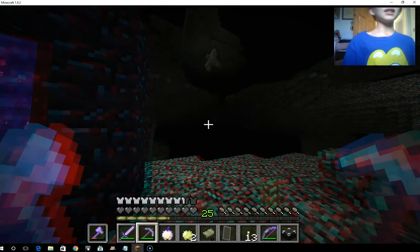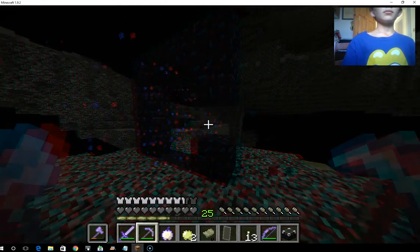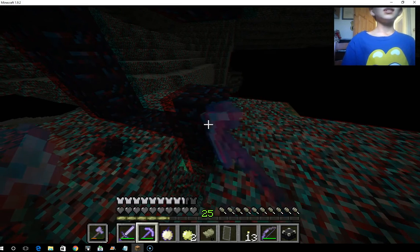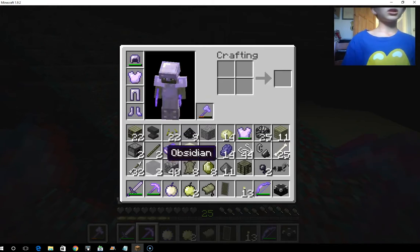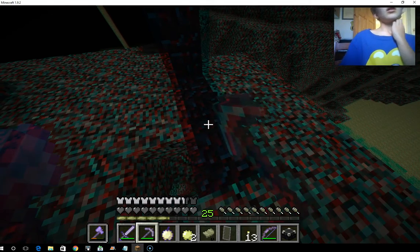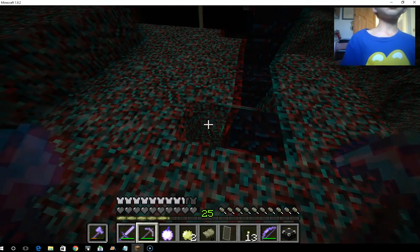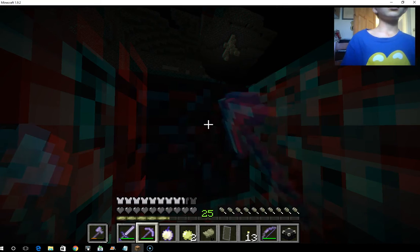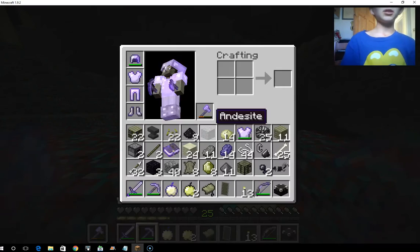I'm pretty sure we won't need a ladder — that's all I can say. That is really fast, guys. Flint steel broke, just to tell you, so I've got a new one. You probably already know that because how would I make a Nether portal with no flint and steel? That would just be impossible.